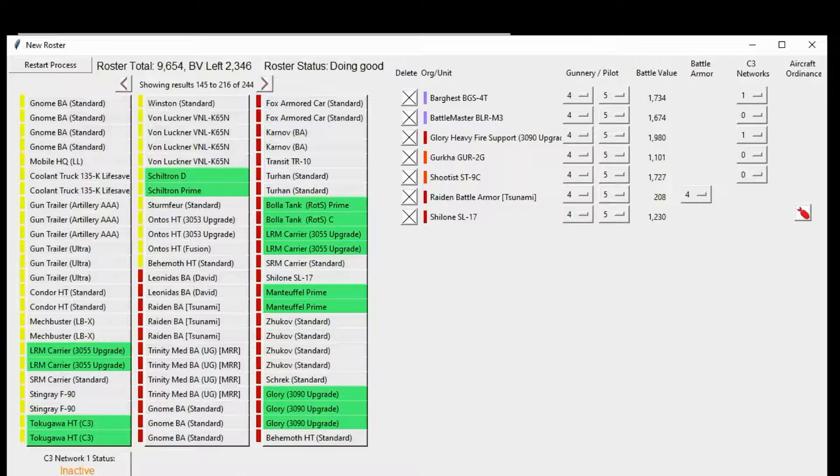Notice these points haven't gone up yet, and C3 Network 1 Status is still inactive. When I throw the Battle Master on here, it completes the C3 Network, all these points jump up appropriately, and it now says C3 Network 1 Status is Active. Now we have these two C3i machines — the Gurkha and the Schutist. If I try to put this unit on Network 1, because you cannot mix regular C3 and C3i, it now says Network 1 Status is Illegal, and it will not let you move on. So we're going to send this unit over to Network 2. Network 2 says it's inactive because there's only one unit on there, so we've got to add a second unit, and it is now active.